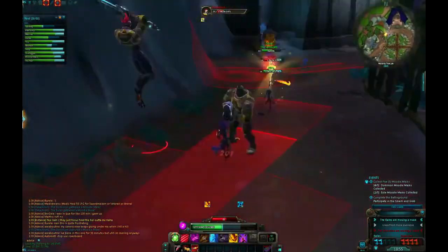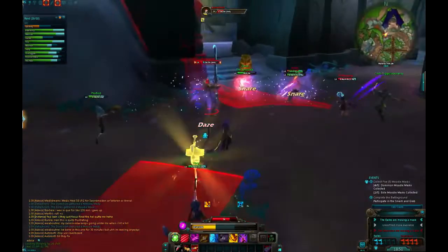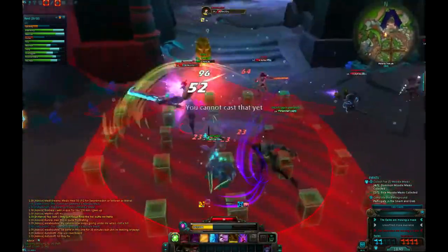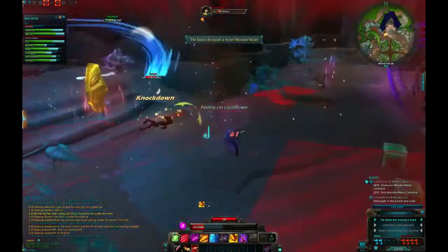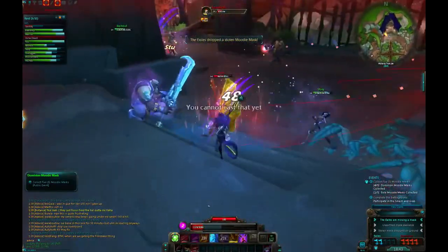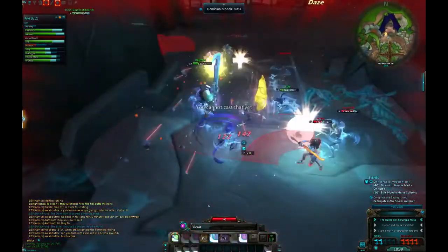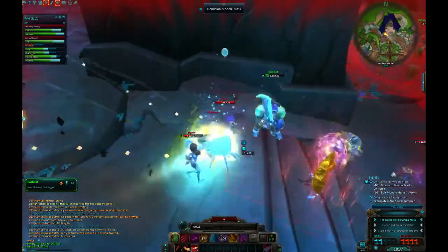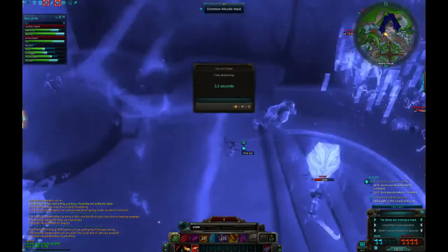Our flag carrier is running, I'm getting stunned. They're just free-training on this guy and are joined by more of their teammates. Our flag carrier goes down. I tried — got a knockoff there — but not quite enough. There's a big fight over the mask and unfortunately I just took too much damage, didn't have enough healing coming in, and I dropped.